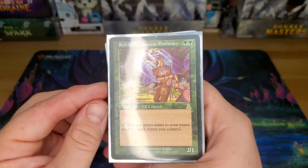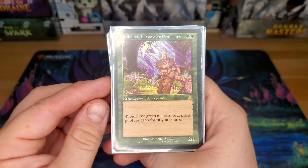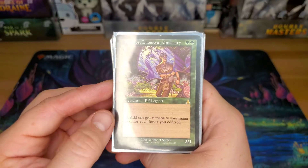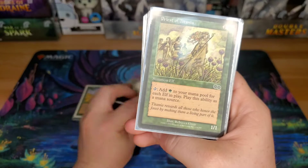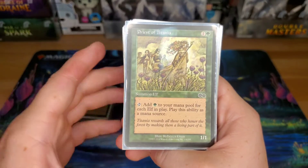Rofellos — yes, he is banned, we already know. But he gives you a green mana for each forest you control. We play with banned cards. When people are playing Fastbond into a Muldrotha deck, I mean, how are you going to complain? I'm going to play some banned stuff too.